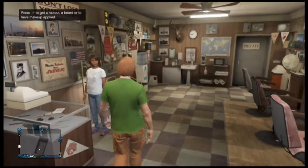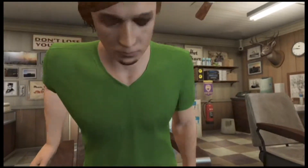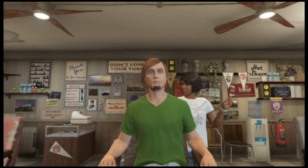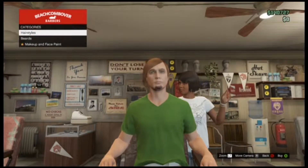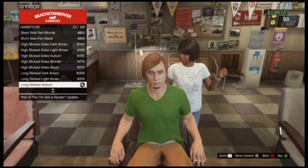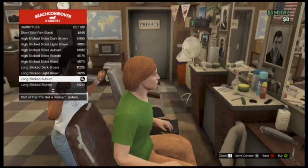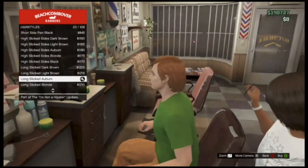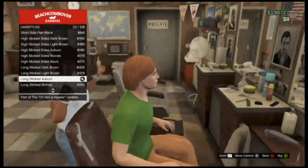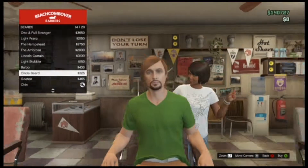So the first thing we're going to do is we're going to go inside the haircut place, say hello to this nice young lady and we're going to sit in that there chair. For Shaggy, he's a very hipster-ish looking guy. I went for the long slick light brown, because he kind of has longer hair in the movie version. In the cartoon I couldn't really find that one much so I just went with the slicked hair.